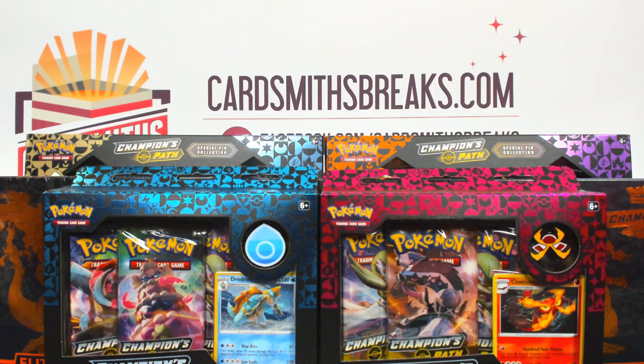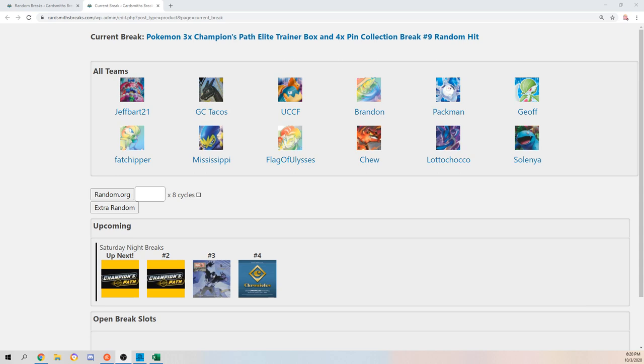Up next we are doing an awesome Pokémon break — it's a three times Champions Path Elite Trainer Box and four times pin collection break number nine. It is a random hit break. Here's what you got, and I will let Ryan sort of explain from here, so each spot has between two or three hit cards.